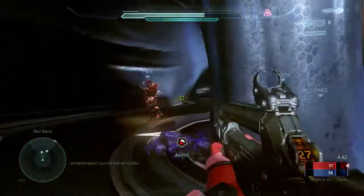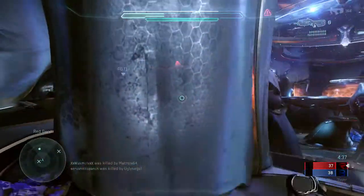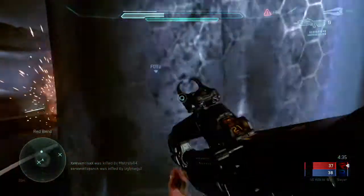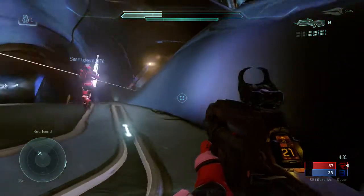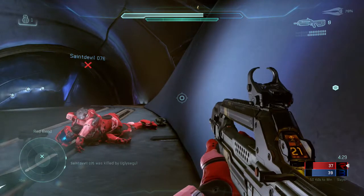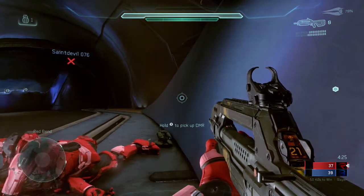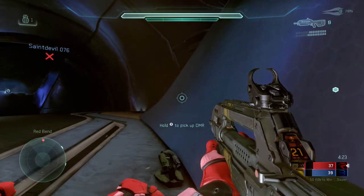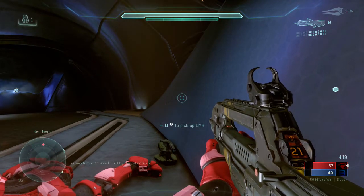Aside from the rich history and lore and great aesthetics, I find that the map plays extremely well and similar to Midship itself. All the power positions are exactly the same — you want to hold the middle of the map, you want to hold pink tower, big tower, red or blue base, or even top mid. If you've got a team with good communication that knows how to set up on this map, you're going to have a really great time, and it plays extremely similar to Midship itself.